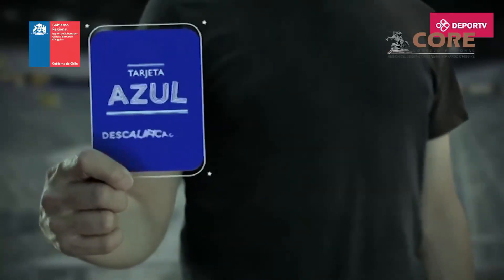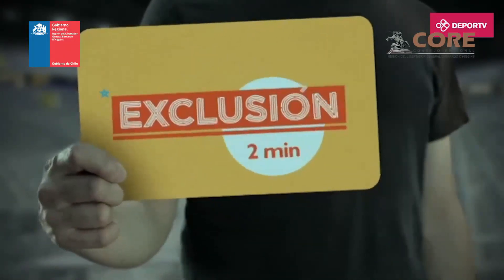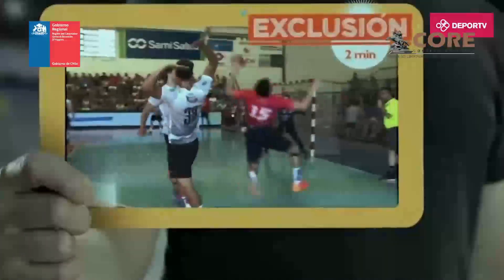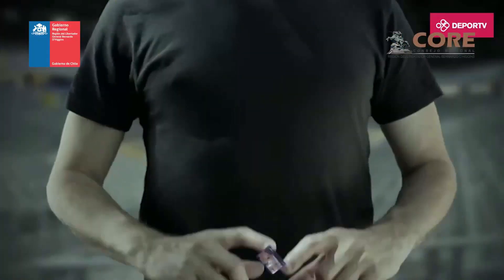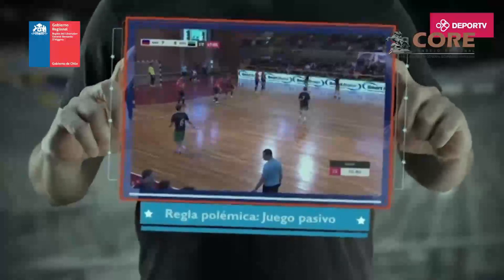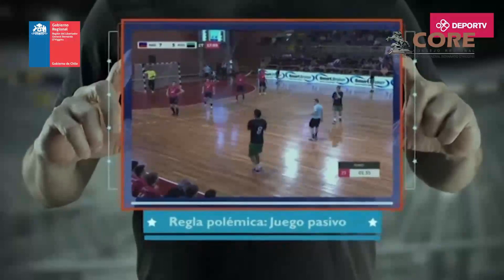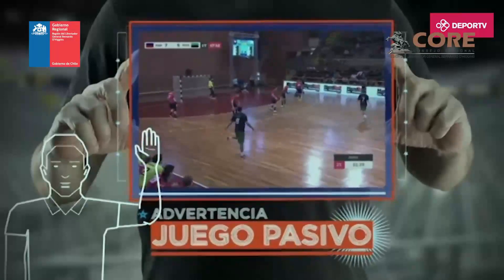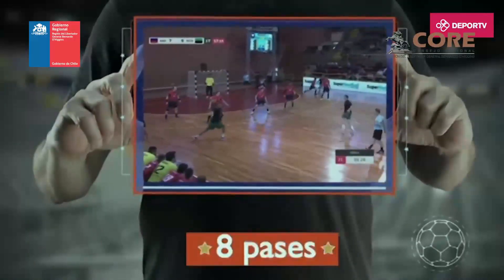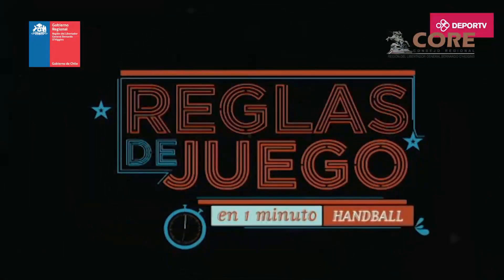En el handball encontramos tarjetas de todos los colores: amarilla, roja o azul, con diferentes sanciones. Una sanción propia de este juego es la exclusión de 2 minutos. El jugador sancionado queda fuera por 2 minutos y después puede volver a entrar a la cancha. Una regla exclusiva del handball es la del juego pasivo. El juez evalúa si el equipo atacante demuestra una actitud ofensiva. Si considera que no está sucediendo, levanta una mano para advertir que el equipo debe cambiar su juego y, a partir de ahí, solamente tienen 8 pases para realizar un gol. Si el equipo no tira con intención de atacar, el árbitro pitará y le dará el balón al equipo que defiende. Estas son las principales reglas del balón mano.